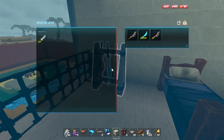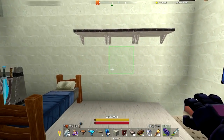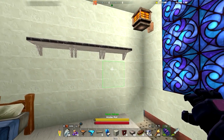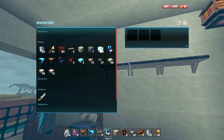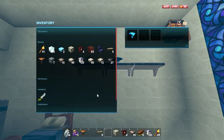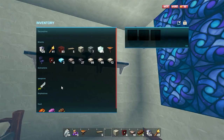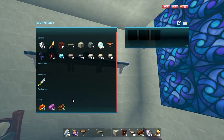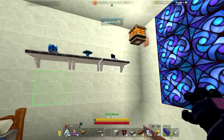We got our weapons rack which we can just take out what we need. We got shelving here so I can put stuff there. Oh, let's see. Can I put... a little teeny tiny. Oh, there it is. There we go.